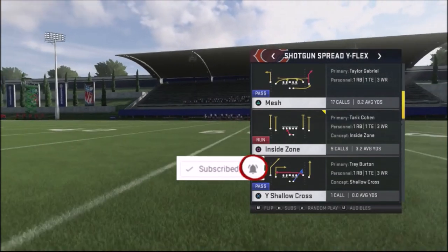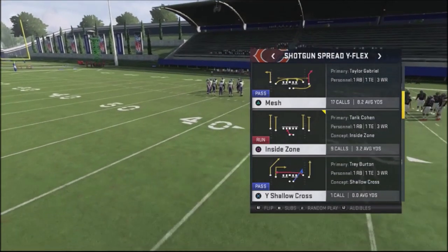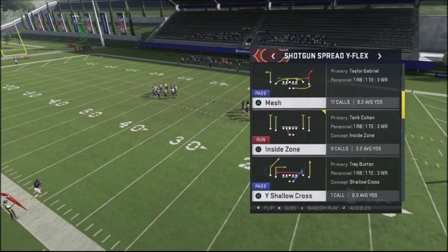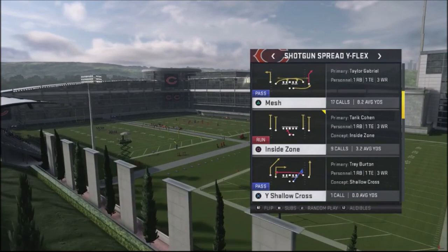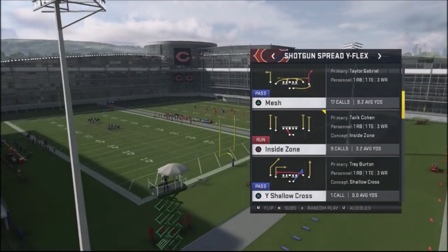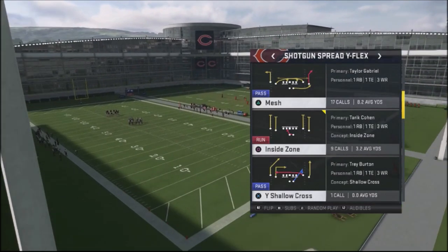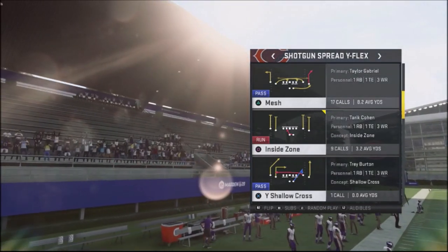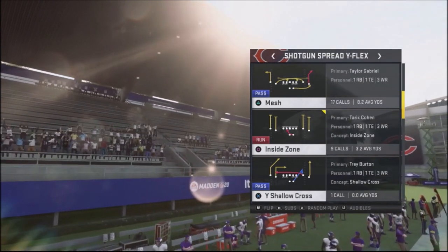I want to talk about a play that I've used online. I've gotten a lot of great opportunities for getting touchdowns with this particular play. It's very effective against cover three. So if you have an opponent that runs cover three, showing you a cover three look with three high safeties, you want to jump into this play because you're going to be able to beat them down the seam in between two of his defensive backs and get an easy touchdown.